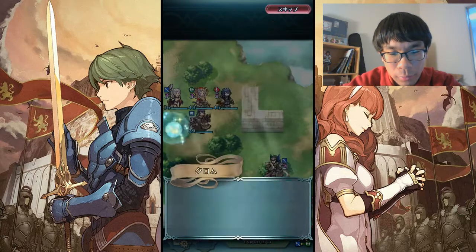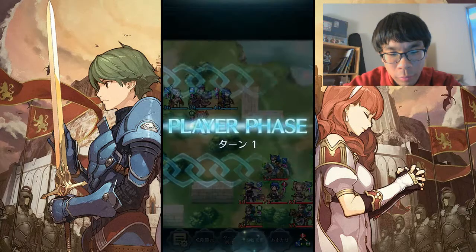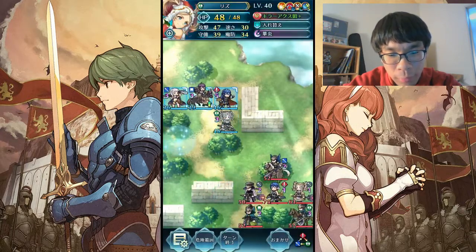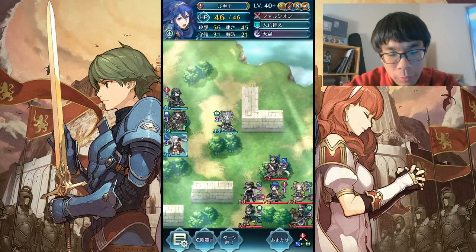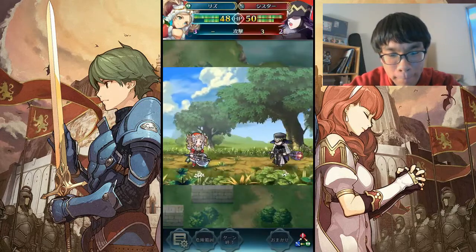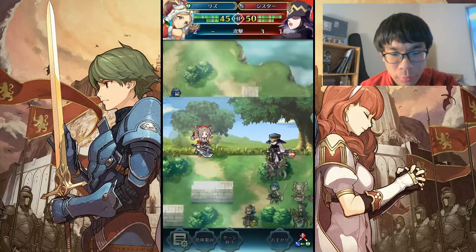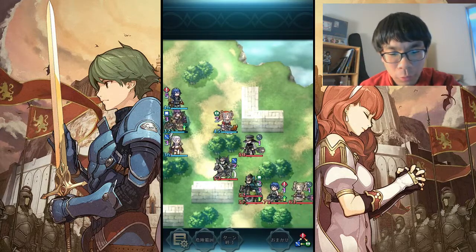This one isn't really too bad because all you really need to do is find a safe way to bait out this healer here, which I'm gonna do with Lucina. And then I'm going to move Lucina over here so she can not get chipped by Savage Blow. We only take three from the staff user. Gravity happens, but whatever - Savage Blow, no biggie.